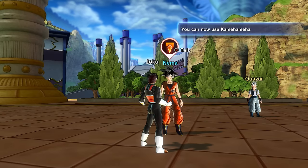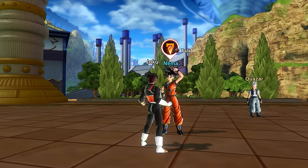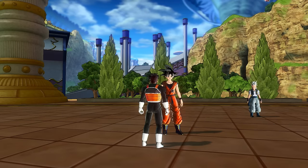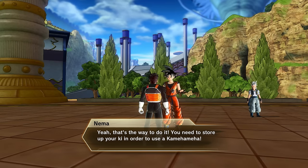You can now use Kamehameha! So it's 'gather energy' — it makes sense. You gather energy, then you can use a Kamehameha wave. That's the way to do it. You need to store up your ki in order to use a Kamehameha.